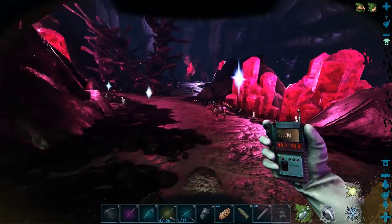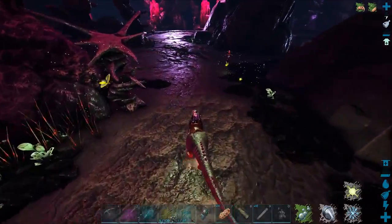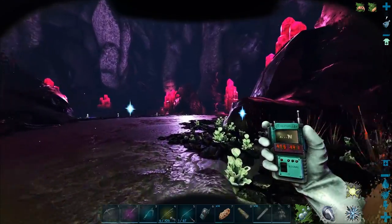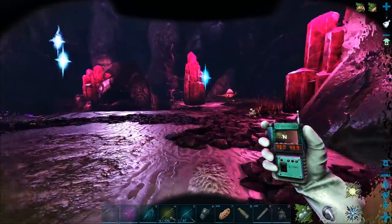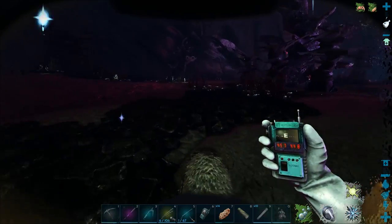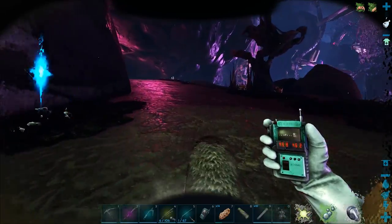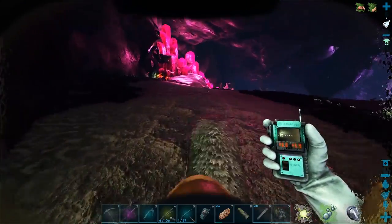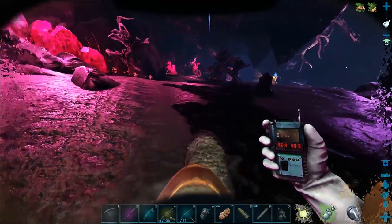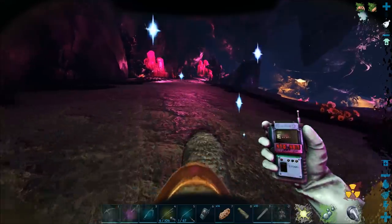Along here you can find perlavias - just ignore everything and run past. Keep the GPS out so you can follow along. Hit that like button if you find this helpful. We do have a 185 egg which was from our first run, but I haven't found a 190 which is max level - we want to get one of those at some stage.